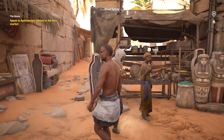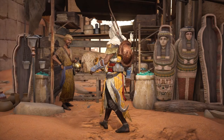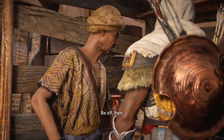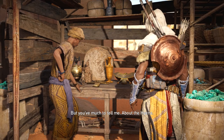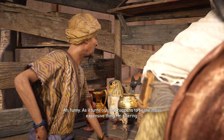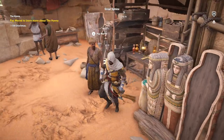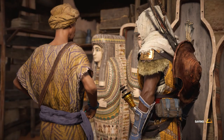Here we are in the market. Something strange is going on over there. Let's speak to this guy and find out a little more about the hyena. Welcome to Mered's Wares, traveller. So I have to give him a hundred drachmas? I've got about 8,000 of the damn things. Here, have some.